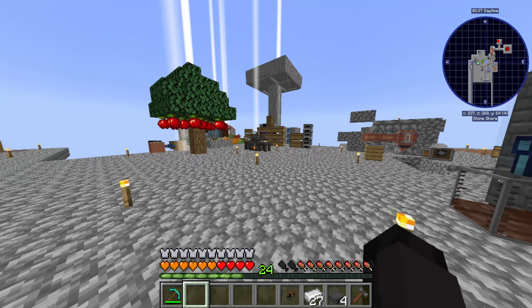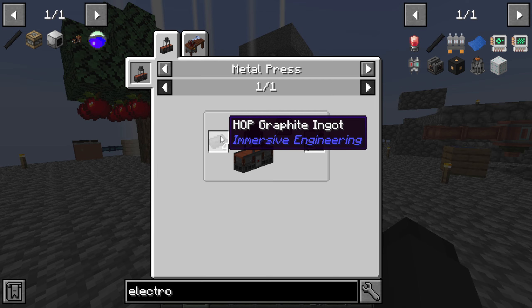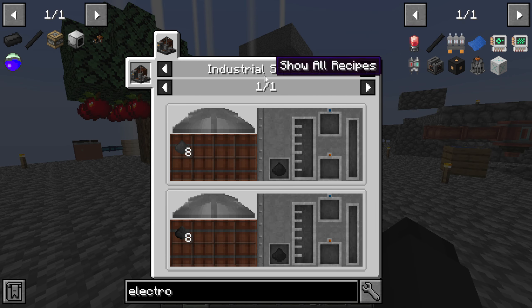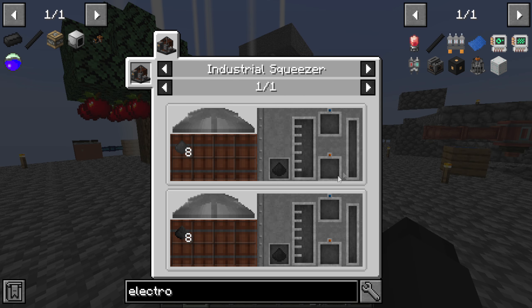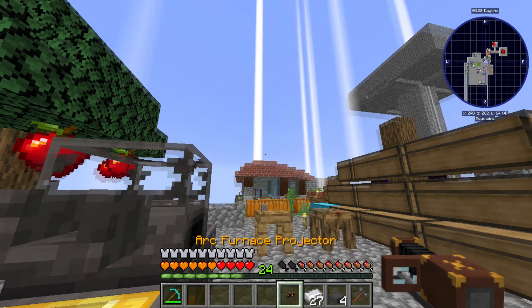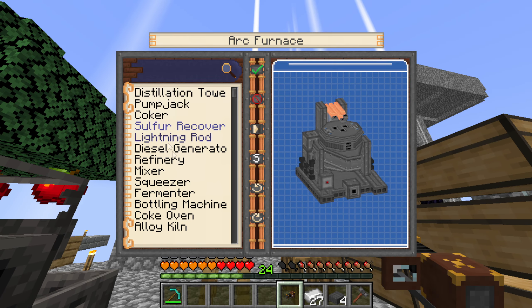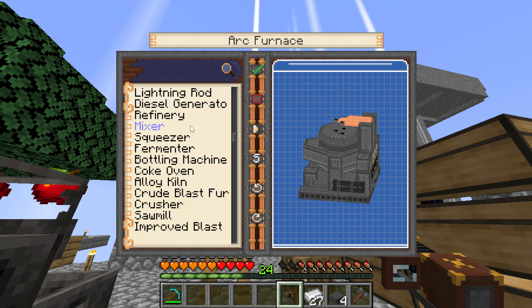Yep, that's totally a thing that I forgot. We're gonna need the metal press but we're also gonna need the hot graphite, which is made in the industrial squeezer with coke dust and air. I'm gonna be triggered if it needs steel — I'm pretty sure it needs steel, but not as much as the other thing.